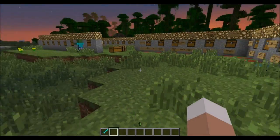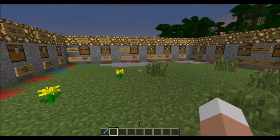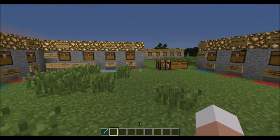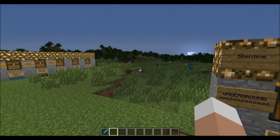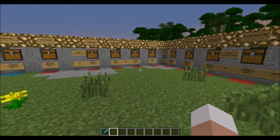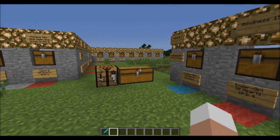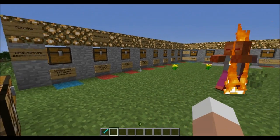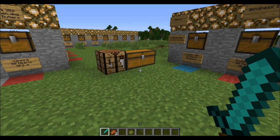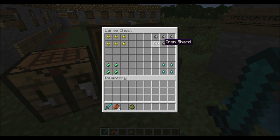Welcome everyone to another mod spotlight. Today we're going to go over the Grimoire of Gaia mod, which is a really cool mod that adds tons of new mobs to the Minecraft world. The mobs are not like the ones you're used to — they're based on fantasy backgrounds. There are so many features to discover. Before we showcase all the mobs, I'm going to introduce you to these four items which occasionally drop from the mobs, and you arrange them in this fashion to get the respective gems or ingots.